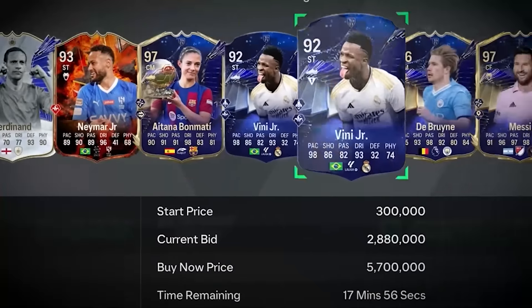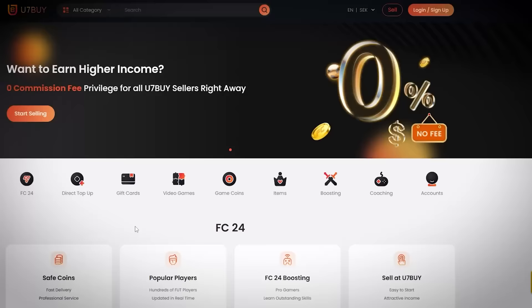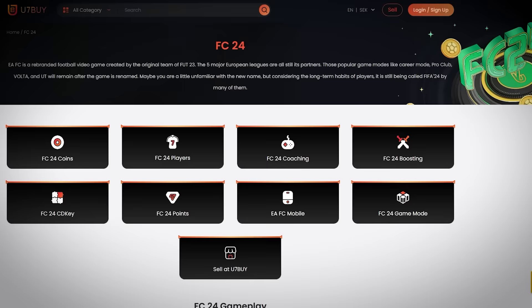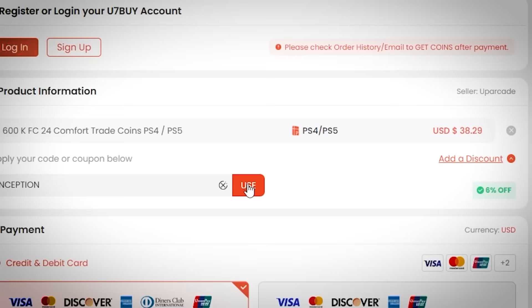If you want to be able to buy the most expensive players and open the best packs in FC24, go to u7buy.com to buy your EA FC24 coins. It's cheaper than buying FC points and just as reliable. With their already amazing prices, you can get an extra 6% using promo code INCEPTION at checkout.